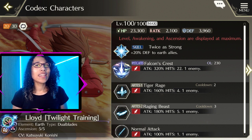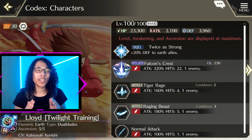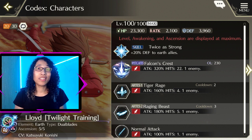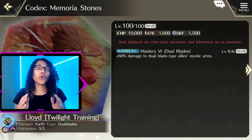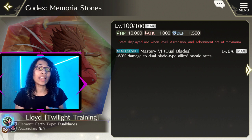Where Lloyd mainly lacks is in his mystic art. His mystic art requires an overlimit cost of 230, which is just much too high for what his kit provides outside of it. It isn't that his mystic art is bad per se — generating 22 hits and having an attack ratio of 320% is great. It is just that you often have to wait 4 to 5 turns to use his mystic art, which completely misses that third-turn mark we try to aim for with most units. So when it comes to memoria stones, it's hard to recommend just one that Lloyd can use, as it really depends on the situation.